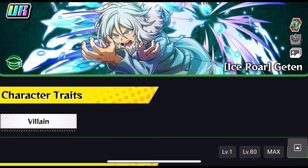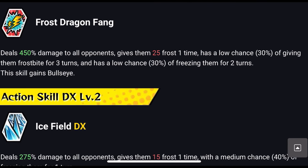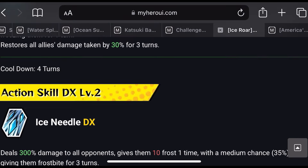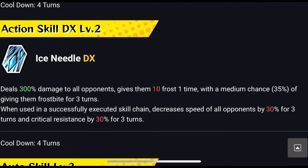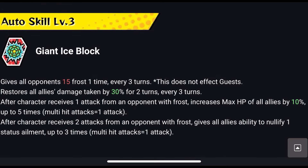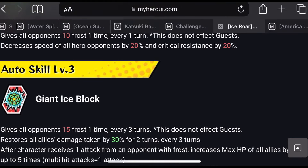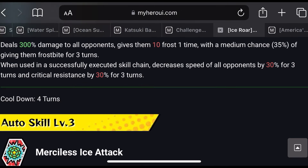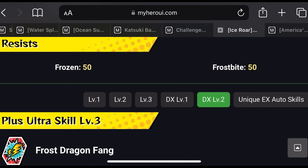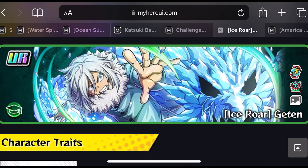Interestingly, I saw somebody beat this fight using Gantan himself, which is crazy to me. I looked at his skills — he restores all allies' damage taken and may reduce frostbite frequency — but I'm not entirely sure why it worked since I don't remember the exact team they used.